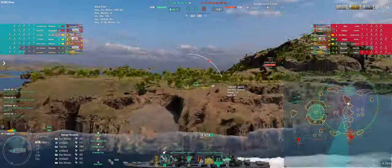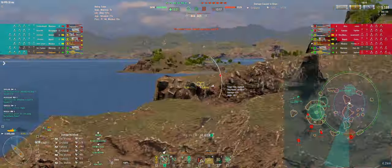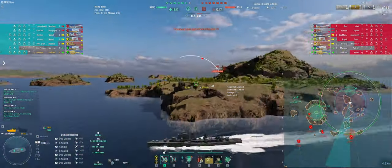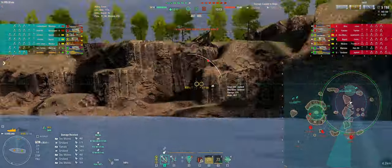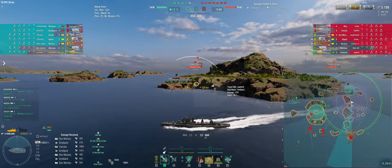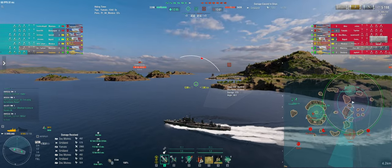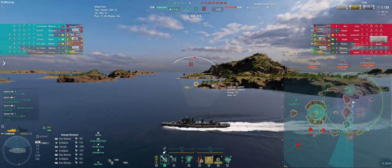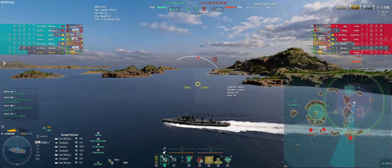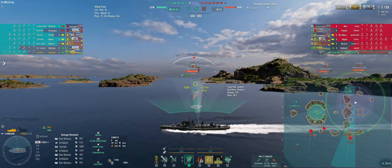Marsho is pushing. I can radar Marsho. I missed him. I assume that Marsho will die. So they will either try to push 1-2 or they will try to push 9-10, so be defensive — receive them, kite out, use the islands. Make them come to you. Make them push into the crossfire, into the torpedoes and into the HE farming.